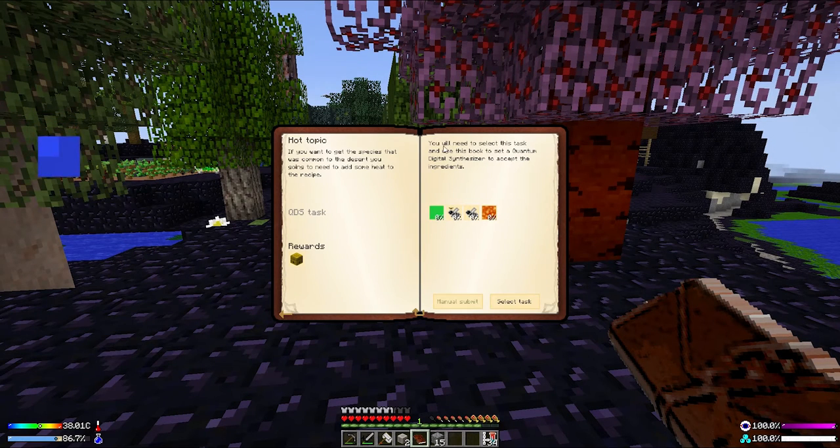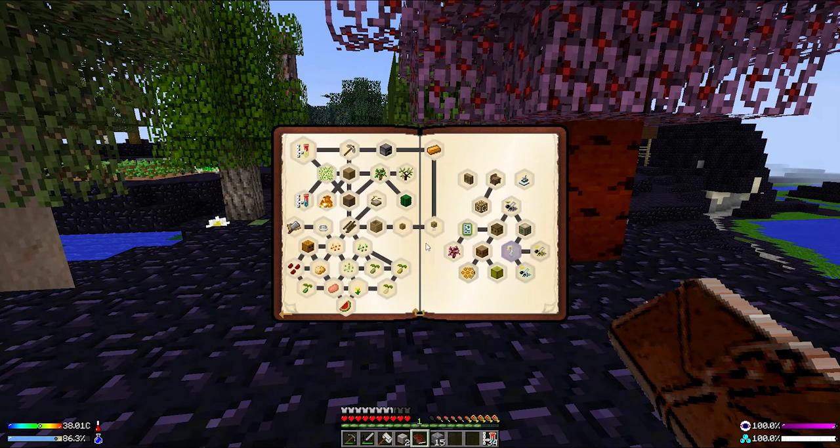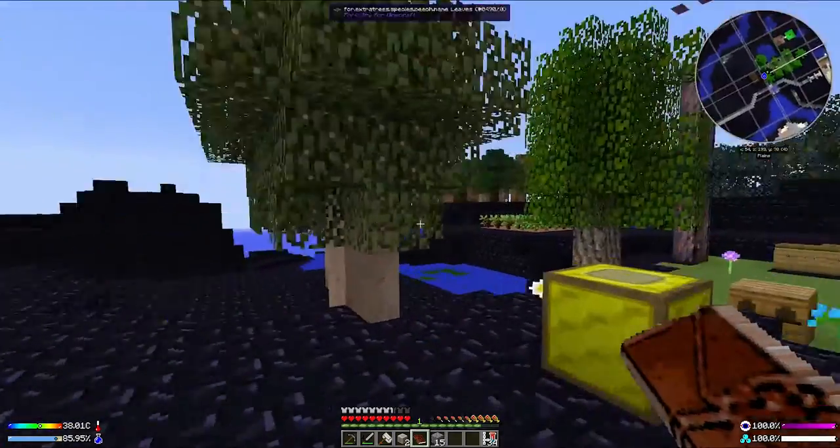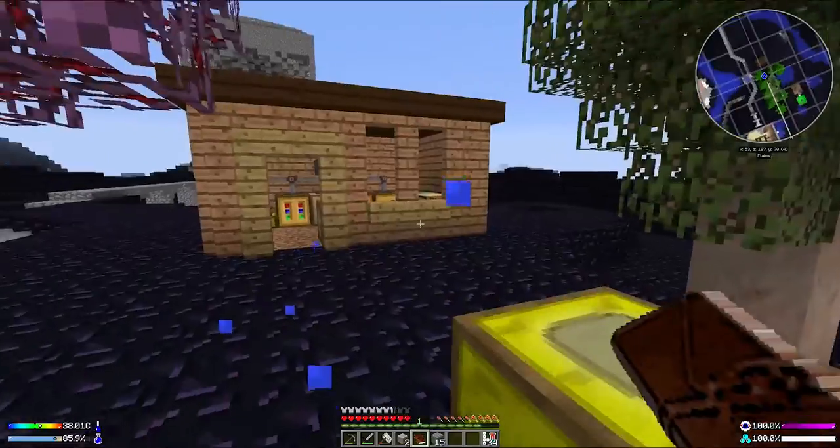Let's have a look at what we need to do here. You'll need to select this task - if you want to get the species common in the desert, you're going to need to add some heat. And over on this side, we're going to have to add some ice. Two things I'm fairly sure we should be able to manage by the end of today.